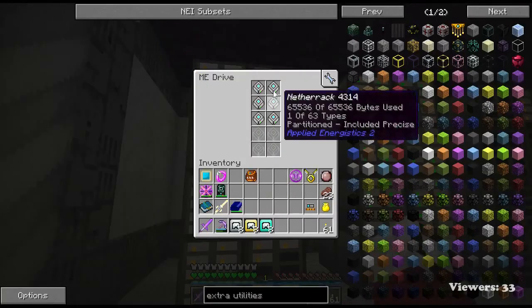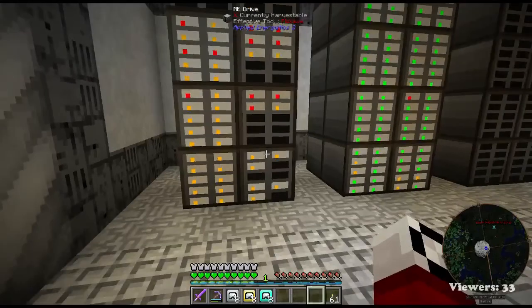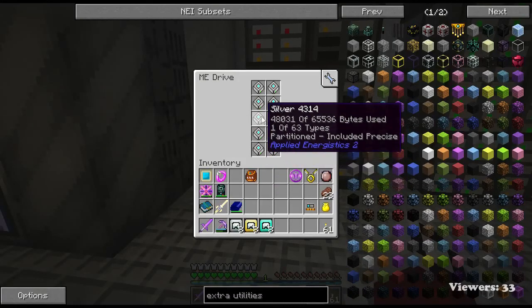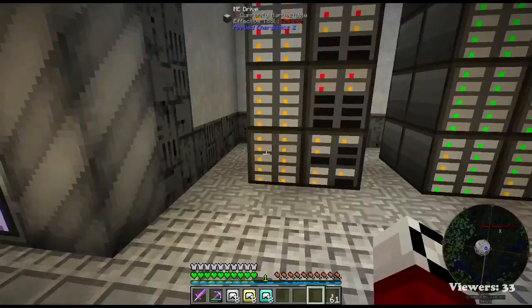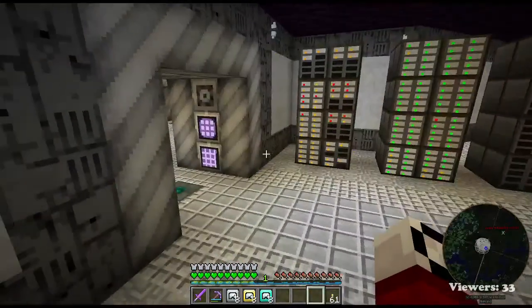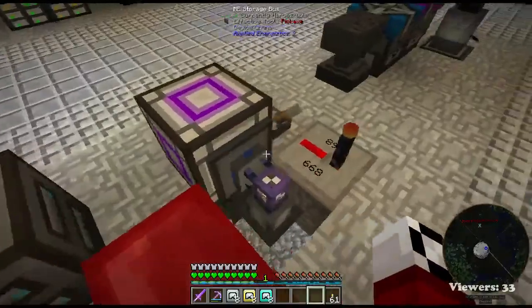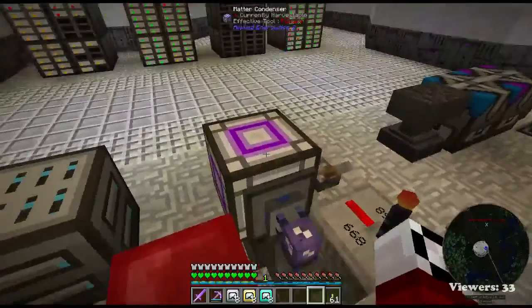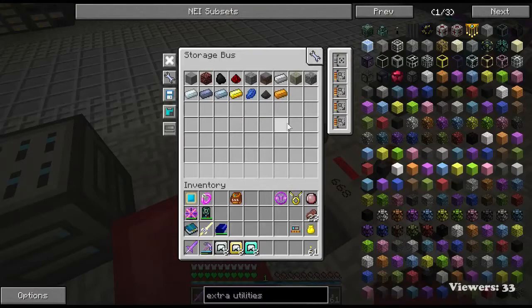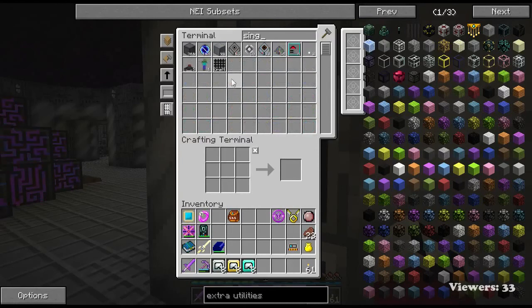I've got it labeled for stone, and that's just going to be for stone, netherrack, cobblestone, gravel, mycelium, copper, pulverized coal - just all the various things that I have a lot of. I've got it set up so it stores them in there, and after we get more than what'll fit in those two drives - which is going to be one million - the extras go over here into a storage bus into a matter condenser. So we're popping out some singularities like crazy over here guys. We're up to 164 singularities - and each singularity is half a million items, so 164 times half a million, that's 82 million items we've put into the singularity matter condenser.